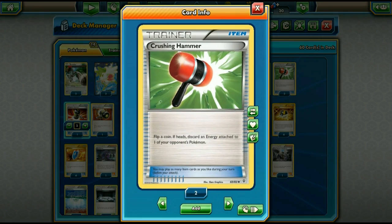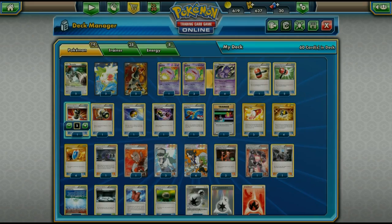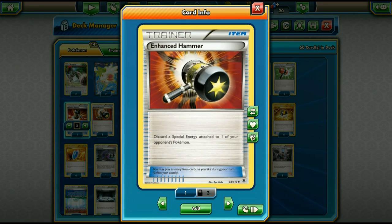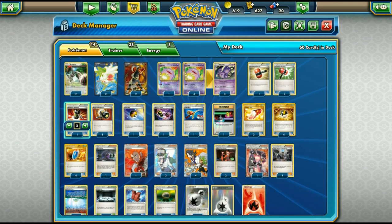Moving to items: we're running Crushing Hammer, which I despise but it's very good in a mill deck — flip a coin, heads discards an energy attached to your opponent's Pokémon. Discarding energy is very important here. Two Enhanced Hammers as well — I also despise this card but having the ability to discard special energy is very powerful, especially against decks that rely heavily on special energies.